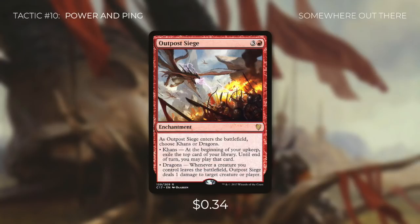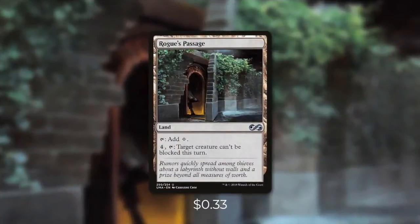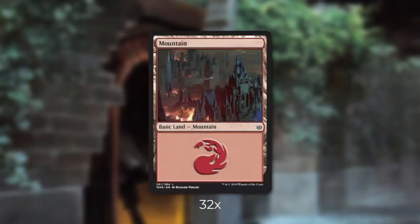This deck is a lot of fun and it can deal a ton of damage really quickly — not only is it aggressive, but it can also recover pretty fast too. Now let's go through the mana base. We're going to be running Rogue's Passage, which we can tap for a colorless or pay four to tap so target creature can't be blocked this turn. The rest of our mana base is very simple — we're just running 32 mountains.